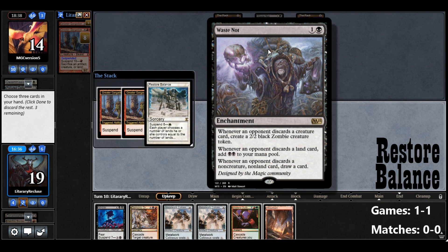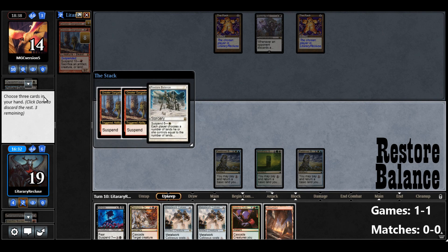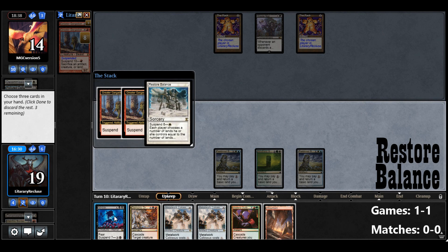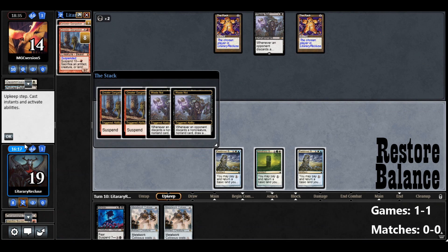They have to sacrifice their creature or their lands, and we're going to have to discard three cards. But it should be fine because I think we win. I do have to make sure I don't discard creatures though. I don't want them to have tokens. So we'll discard both our Cascade Spells — it's going to let them draw cards, but I just don't want them to have tokens.